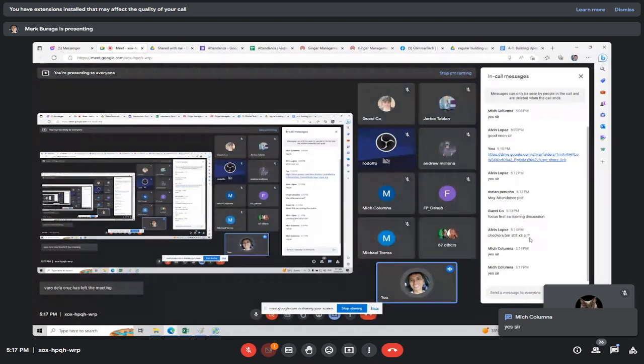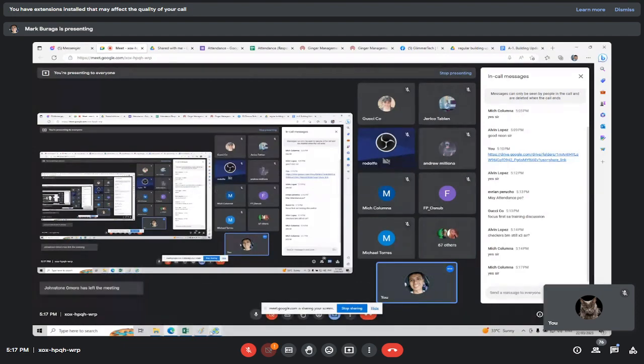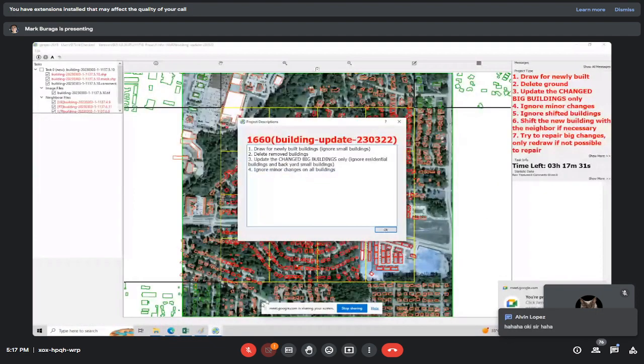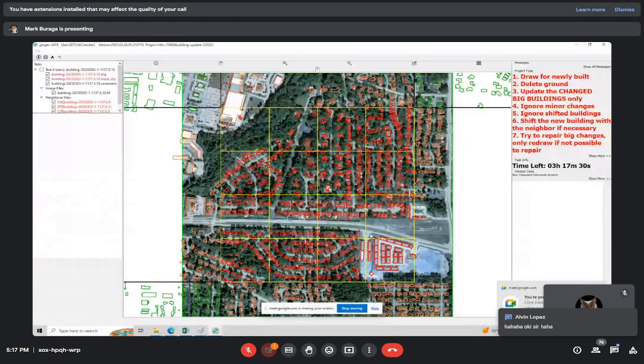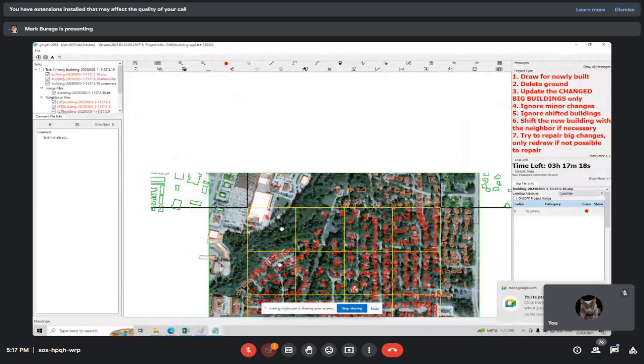Let's go over how we handle a task. This is tab 1660. Do not touch anything unless it's a missed building, a big building with big changes, a fake building, or it's already a ground.